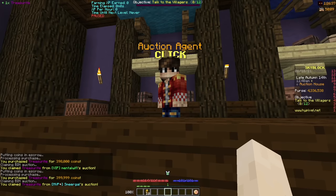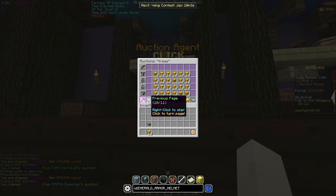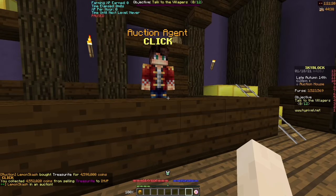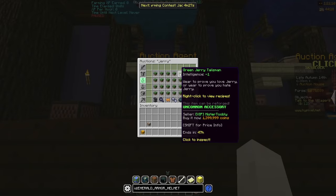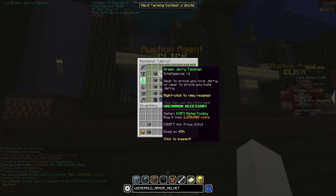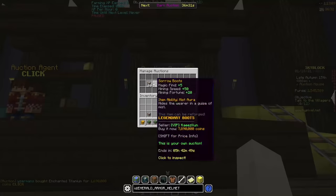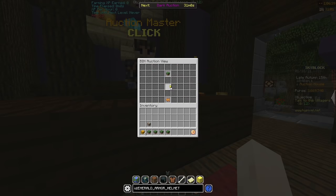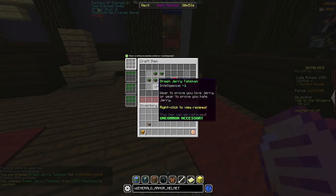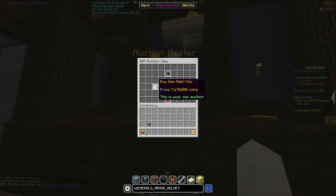With the money I'd made from selling the stack of 10 treasureite, I decided to buy another stack of treasureite — the profit was good, so why change it? I sold this stack again for 4.6 mil and pretty soon after it sold. After that I started looking into flipping green jerry talismans. You could buy five of them, craft them into a blue jerry talisman, and make profit from the difference in price. While I was buying the talismans my auction for enchanted titanium sold — about a free 500k. I eventually had all five green jerry talismans, crafted the blue talisman, and put it up on auction for 7.17 mil — about 1 mil profit.